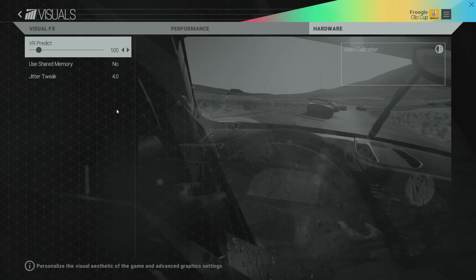Go to the hardware section — there's other stuff that nobody fully understands yet, like VR prediction. No idea what that means. Using shared memory, yes or no — obviously no, I've got a dedicated graphics card. There's a jitter tweak where you can try to get rid of jitters. Don't fully understand what that does, but it's there. Let's get back into the game proper.